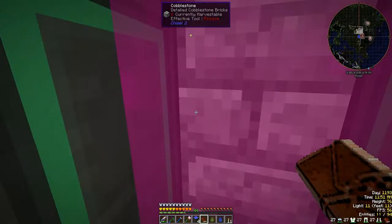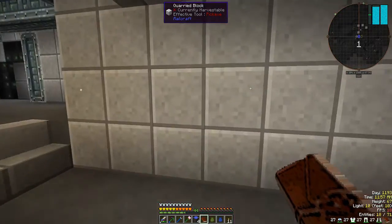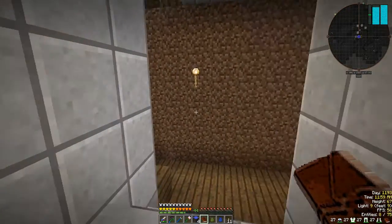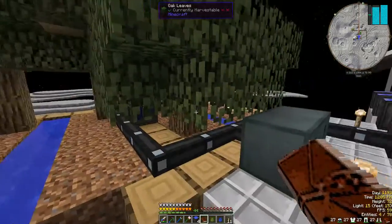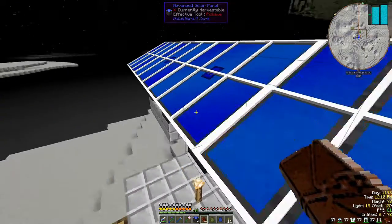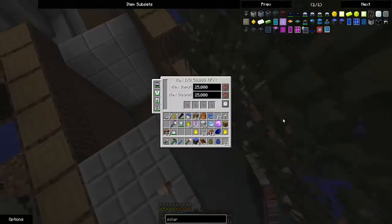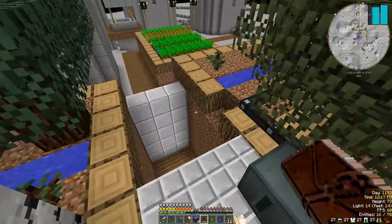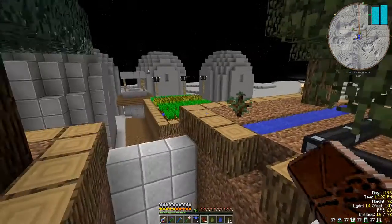So we go through here and come out here. This is where I started building everything, so the oxygen gathering — some of it's up here. There's power, of course — the solar panels. There's some more power there for the moon nights, which are very long.